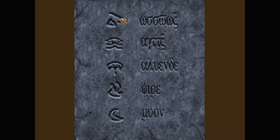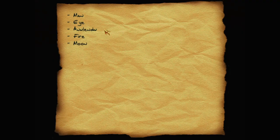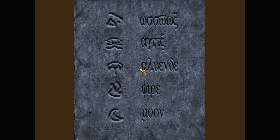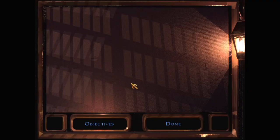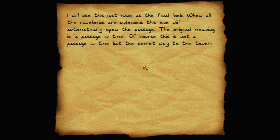So this is what the five symbols mean: the man or the monster — there's one that looks like an eye over water. That's the man, that's the monster — or the guard — that's fire, and that's the moon. Is this the order we have to do things in? Man, I, Anulendu, fire, moon. That's very annoying that I can't pick these up and there's no notes page. I will use this last rune as the final lock — when all the rune locks are unlocked this one will automatically open a passage, the secret way to the tower.